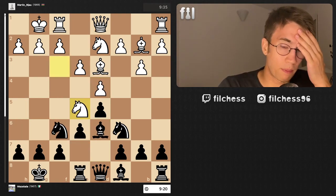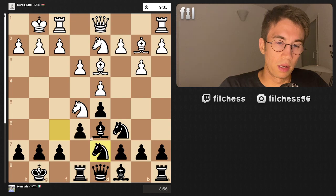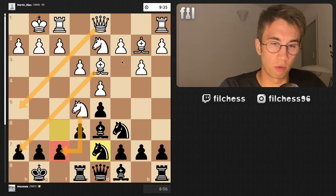In this position I played a really bad move — knight d7. Now look at this: the diagonal opens up, the queen can join the attack on this knight, and white has a lot of possibilities.